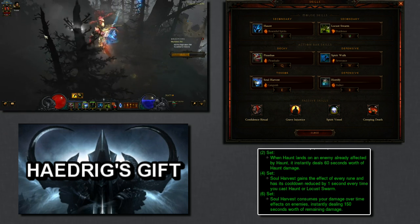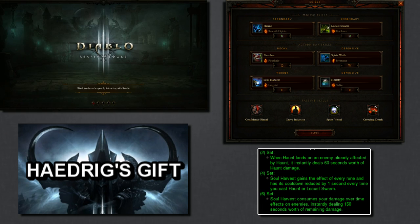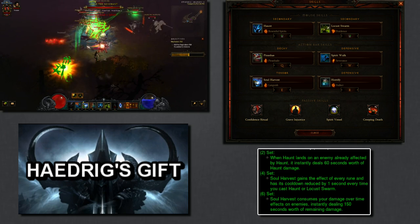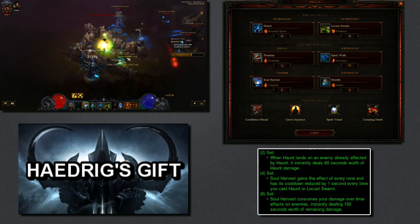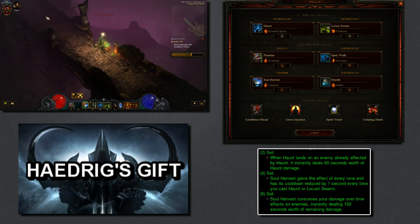Swallow Your Soul gives you mana back, Siphon gives you life back, Languish gives you armor per stack and reduces enemy movement speed by 80% for 5 seconds, Soul to Waste gives you 5% movement speed per stack, and Vengeful Spirit does a bit more damage. On top of that, Soul Harvest gives you 3% intelligence per stack as well.